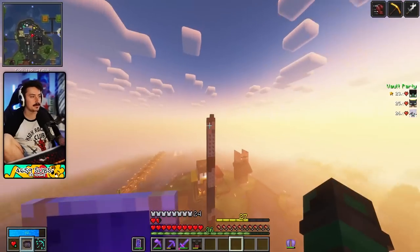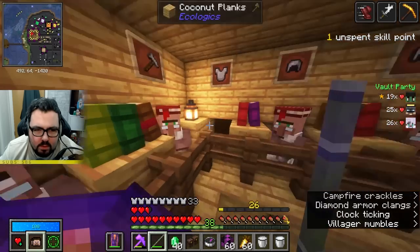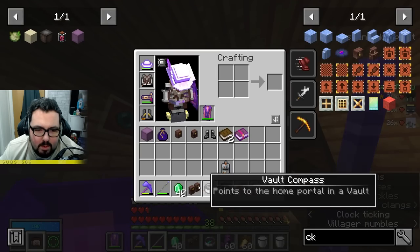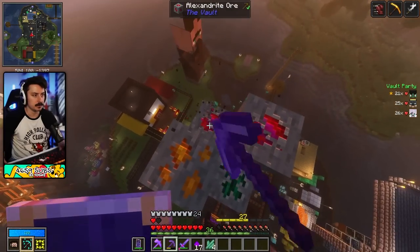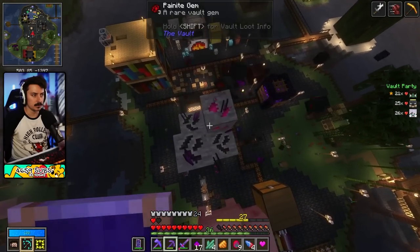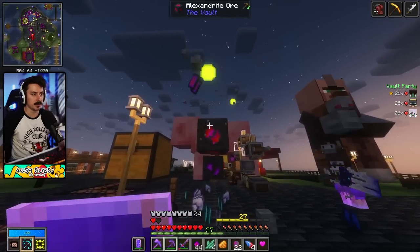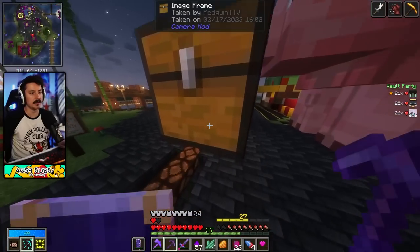I gotta do some mining. Where's our unbreaking villager? He's not here. Oh yeah I put him upstairs in the auto trader - I was auto trading glass with him. Go upstairs and get him out and put him back downstairs. And we have a lot of chromatic iron to put down. I might make a Create robot to destroy that because we can duplicate it if we do that.